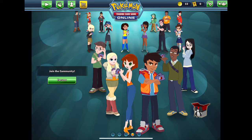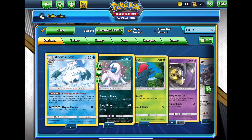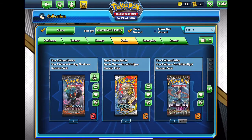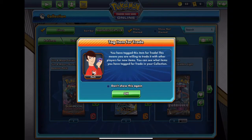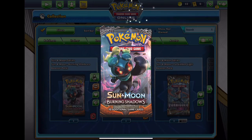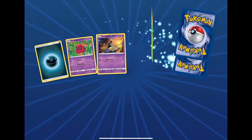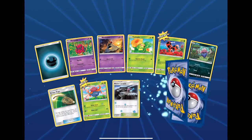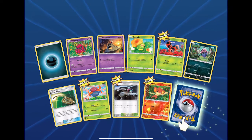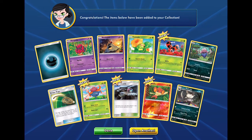We are going to go to collection and see what packs we have. Let's start with the Burning Shadows right at the front. First pack — we have three of these. We got Sandy Gasp, reverse Mismagius, darkness energy, and a rare: Alolan Raticate. Regular rare.